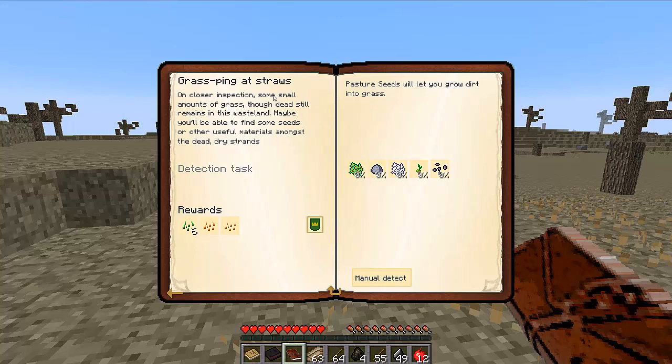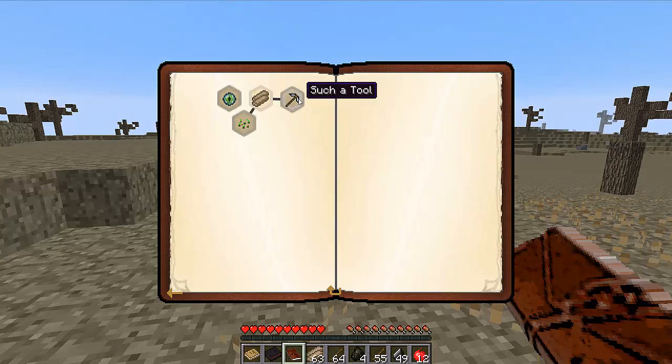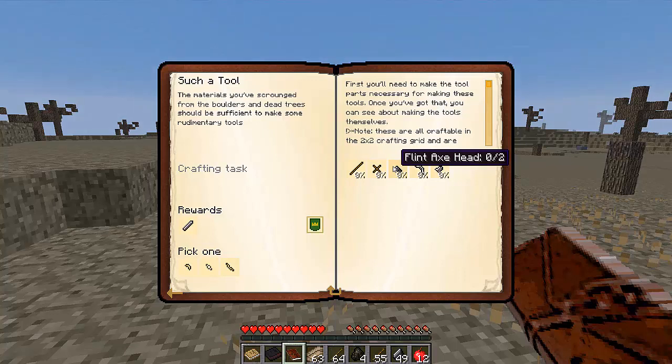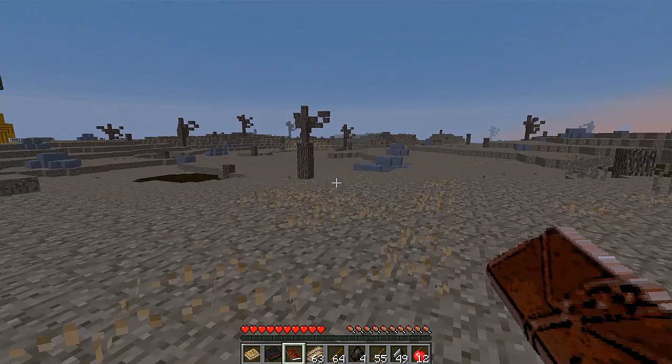On closer inspection, some small amounts of dead grass still remain in this wasteland. Maybe we'll be able to find seeds or other useful materials among the dead dry strands. We're going to need floral fertilizer, clay, bone meal, pasture seeds, and belladonna seeds. For the tools quest — the materials scrounged from the boulders and dead trees should be sufficient to make rudimentary tools: four wooden tool rods, a wooden binding, two flint axe heads, a flint pickaxe head, and two flint shovel heads.